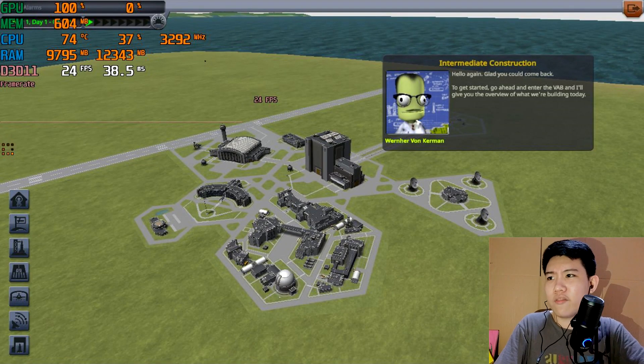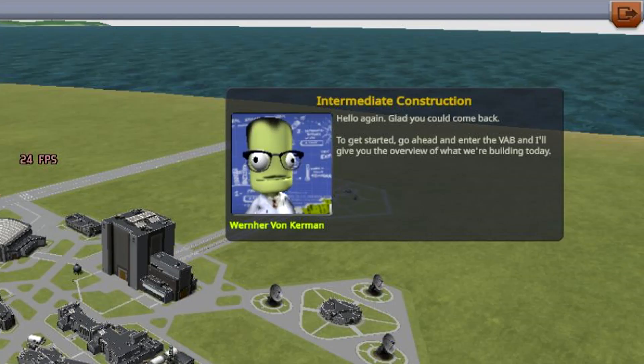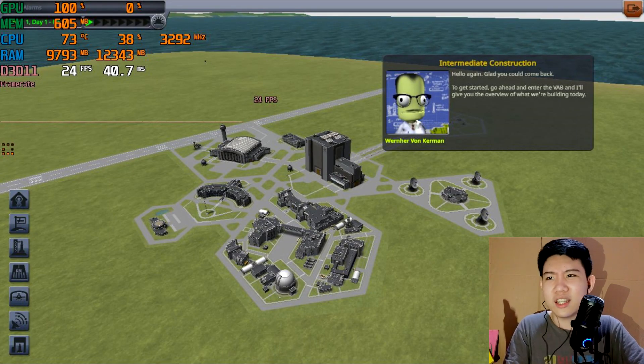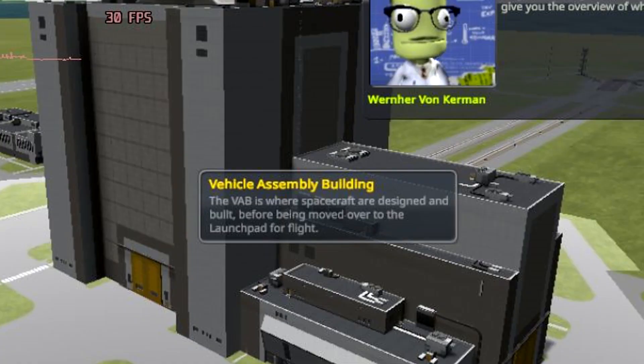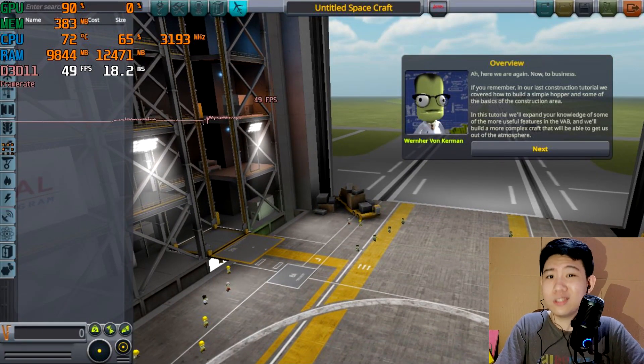I won't be talking much about the FPS — you can just see it on screen. We're here with Jebediah Kerman. The FPS is not bad; 30 FPS is like a console experience. Let's get into the Vehicle Assembly Building where we're going to be building a rocket.